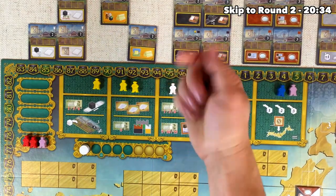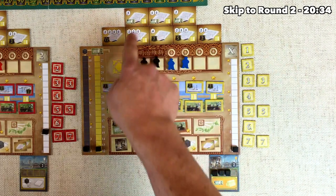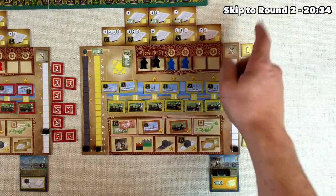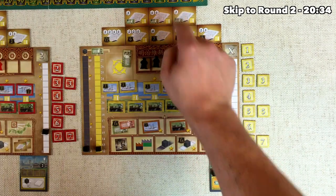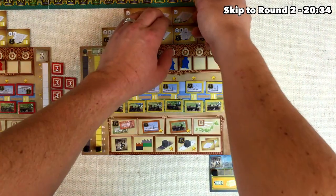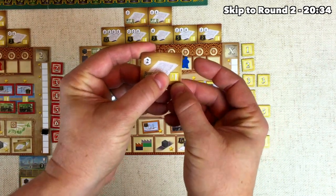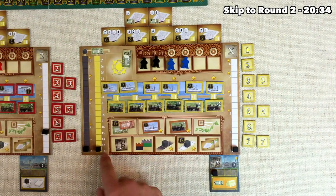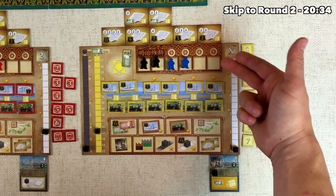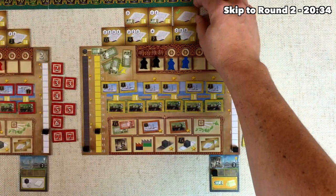The yellow player grabs a blue worker to fulfill a foreign contract. They add the blue worker and decide which export contracts to fulfill. The way the iconography works: the number of cubes shows the number of different types of goods they need to give away, and the number inside the cube is the quantity of that good. They can only satisfy contracts requiring two or three of a single good, and they have three textiles. They decide to spend two textiles to fulfill a contract: flip it over, get 3,000 yen immediately, and their income goes up by three. The income track starts at 12,000 yen for everybody, and going up three means they'll get 15,000 yen instead of 12 when they consolidate.